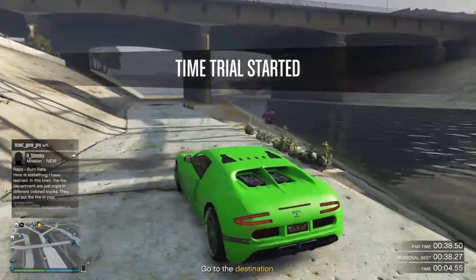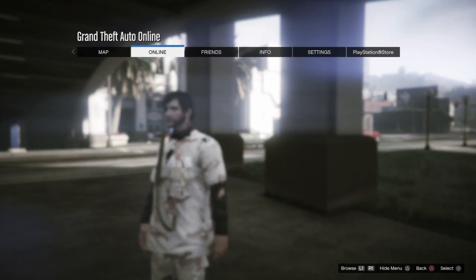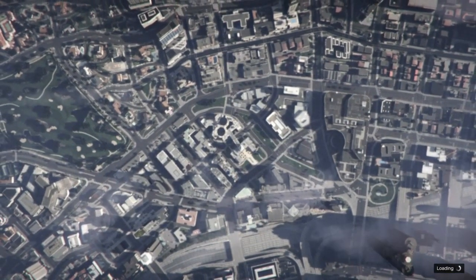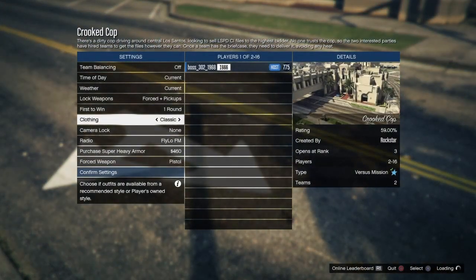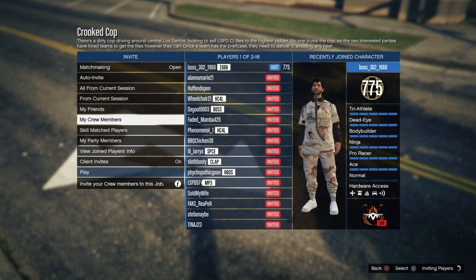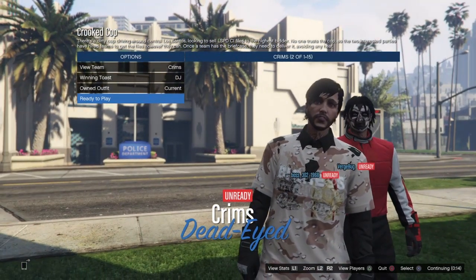Swap over to your male character and meet there. You should have this outfit. Go to pause, go to Online, go to Jobs, Play Jobs, Rockstar Created, then Versus, and start Crooked Cop. Once in Crooked Cop, switch your weapon once to the left, then switch it back to the left — and you should now have race gloves on. Go ahead and ready up.